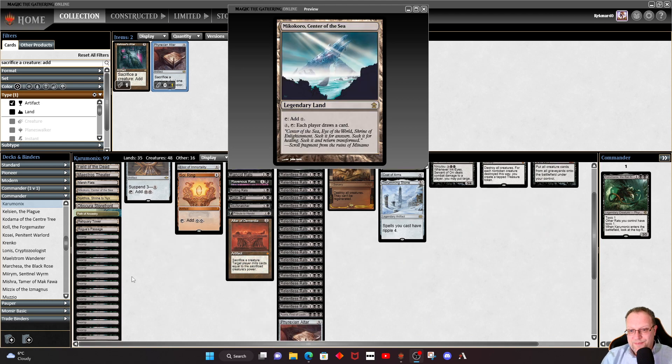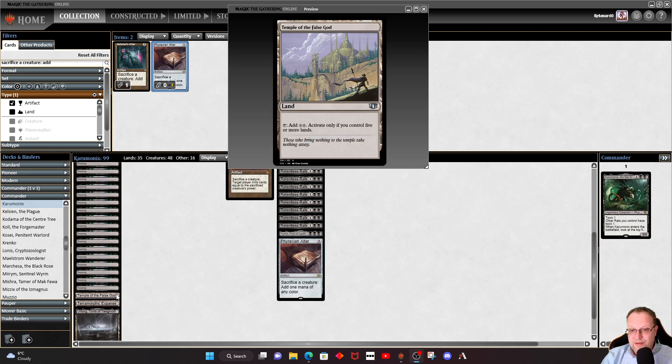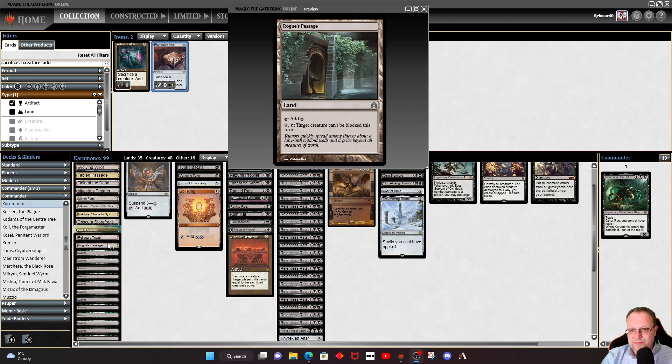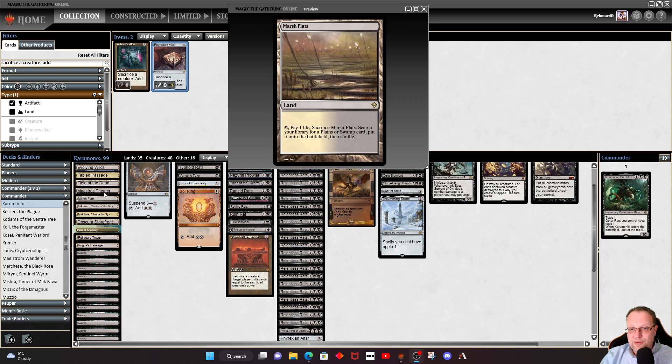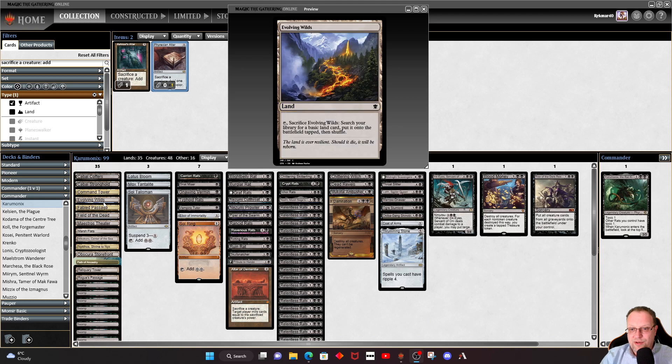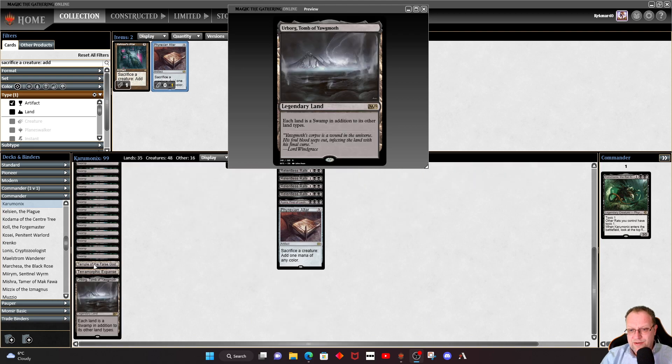Beyond that there's a whole bunch of swamps, and there's also a Urborg to turn everything else into a swamp if we need it. Temple of the False God gives us a little bit of land ramp. Rogue's Passage is kind of key in this deck because we want to get through with the toxic stuff — one poison adds up to another, and eventually we'll get there. We've also got Reliquary Tower, Field of the Dead for zombie tokens, plus Evolving Wilds, Maestros Theater, Marsh Flats, Obscura Storefront, and Terramorphic Expanse.